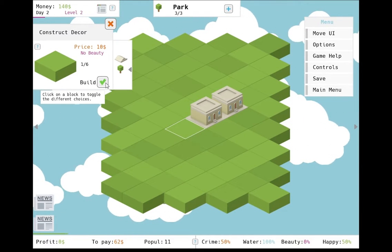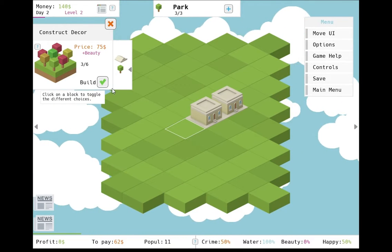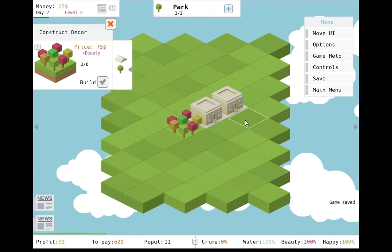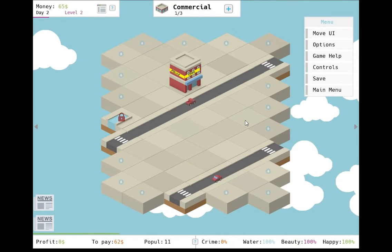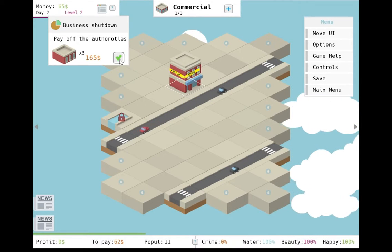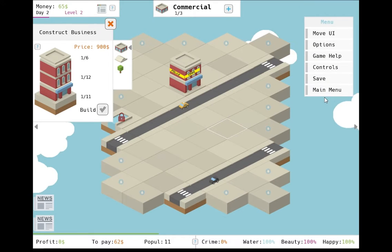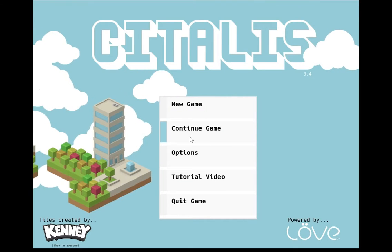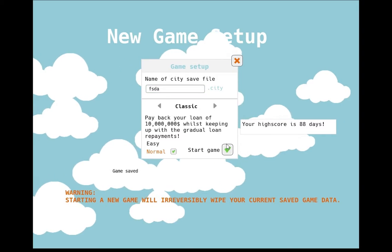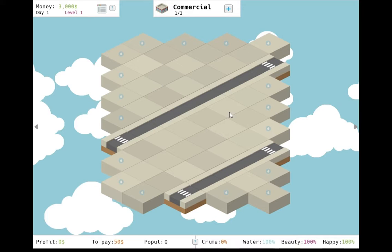The water tiles are interesting in that after you place them, you have to watch them fill up with water and then lock them when close to full to keep them from overflowing and flooding your city. This is a nice mechanic, but since the water will never go back down, there's really no reason to ever revisit them. If they slowly drained and you had to revisit them to fill them back up from time to time, that might make for a more engaging experience, but sadly, once you've locked them, there's no real reason to ever select them again.